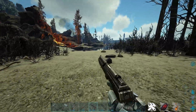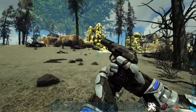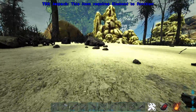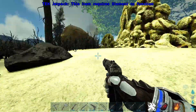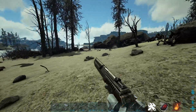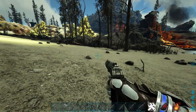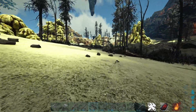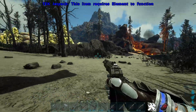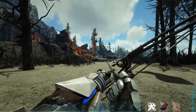Coming in at number five is the fabricated pistol, far superior to the primitive pistol that you craft in the smithy. It has a very high fire rate, does quite a lot of DPS, and is just good for killing general creatures around the map. Its ammo is not too expensive, which is really good. It's unlocked at level 55, but at that stage it uses a lot less gunpowder for its ammo, so it's a big win.